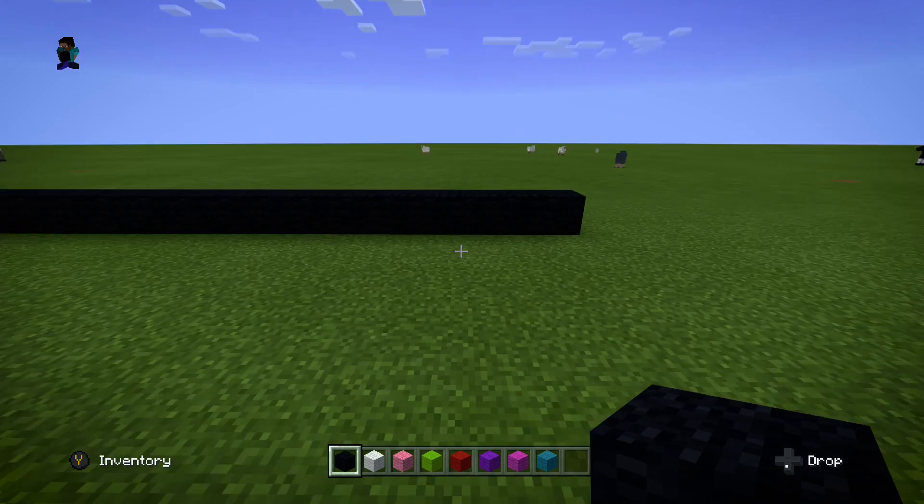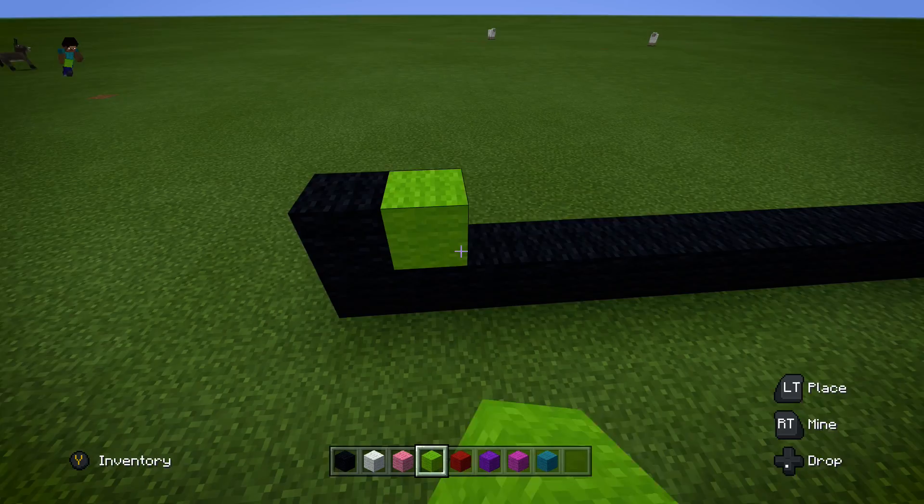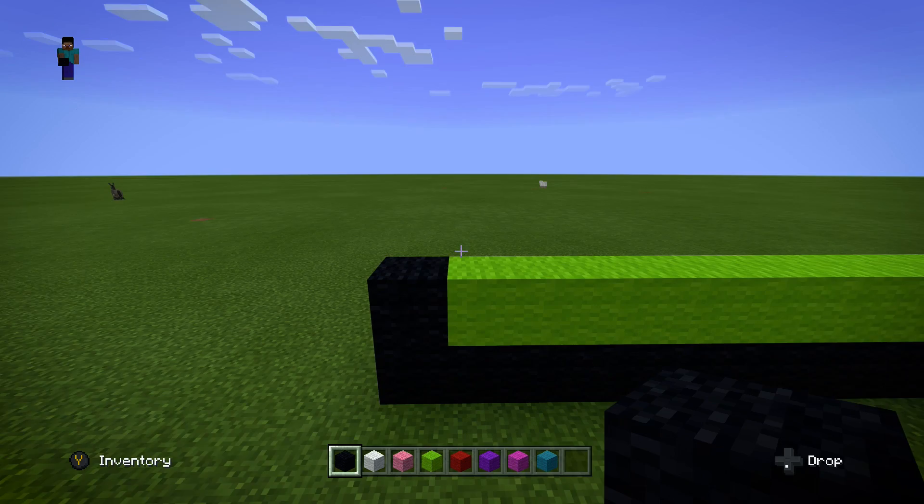For the next layer, we're going to start with one black wool on the left side and we're going to go lime green all the way down — 16 lime green wool all the way to the end — and then we're going to put one more black block on the end, just like so. Here's what we have so far.